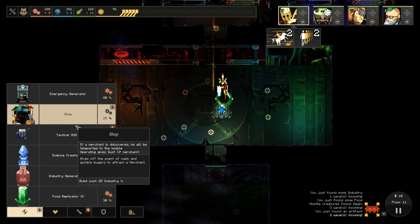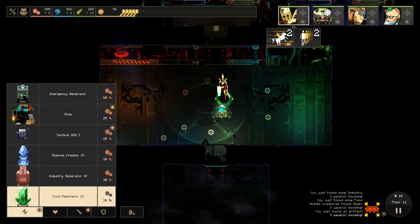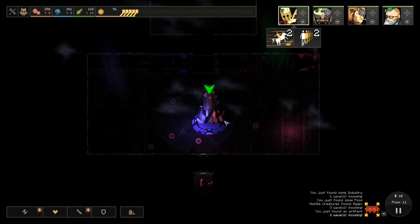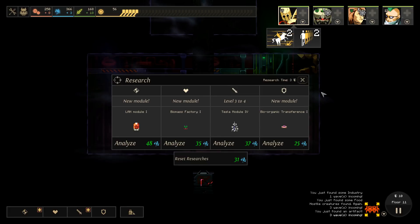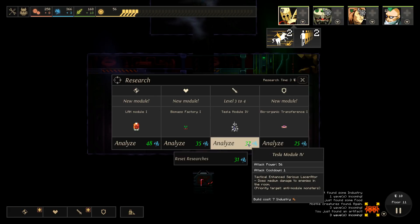Could build another emergency generator - probably not necessary. Honestly, food replicator right? We have way more science than we need, we can definitely afford to do some research. That module is starting to look very complicated.